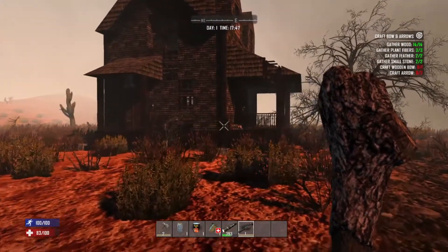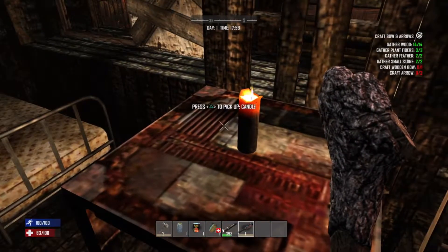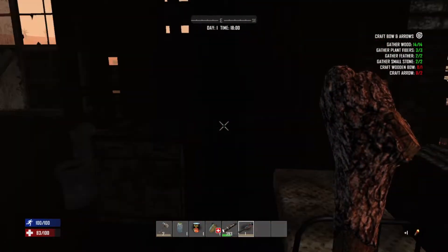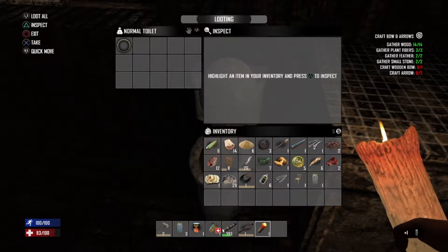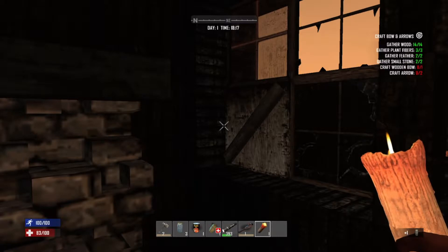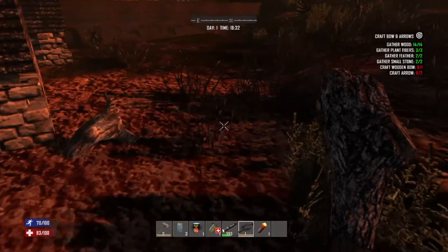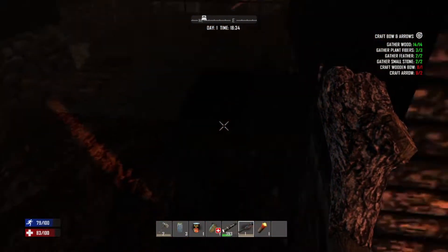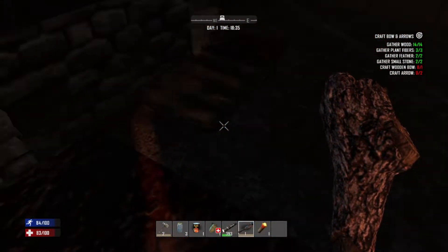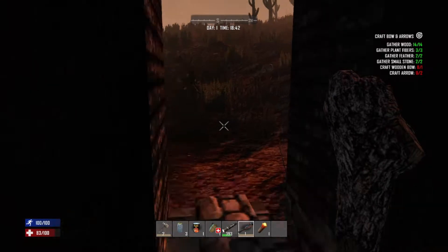I don't know if I want to go in that house, it looks kind of scary. Screw it, let's go in anyways. A candle — I'll take that. There's dirty water in there, it's kind of gross, but whatever, we'll take it. I wonder if I can sleep to skip to the morning — I'm not sure if it's exactly like Minecraft. I guess I can't sleep in it because there's no option to sleep. So I don't think I can sleep.